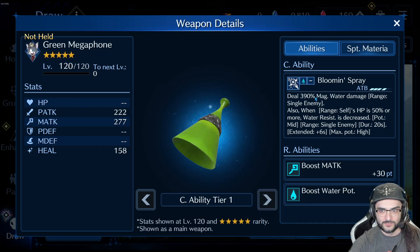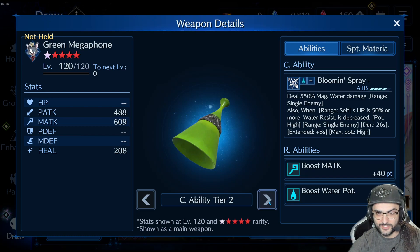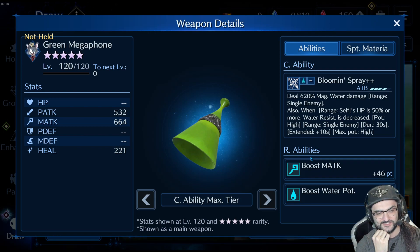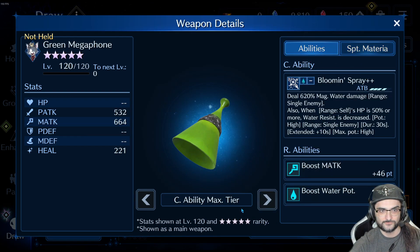Next we got the Green Megaphone. Does the Bloomin' Spray — 390% magic water damage. Also when below 50% HP, water resist is decreased — mid, goes to high. At OB-6, high high high, and at OB-10 high high high with longer duration. This is kind of like Black Whiskers except this actually does water damage and it's the magic version. Minus Black Whiskers you don't have the actual defense debuff, but this is still pretty good. It does water damage with water resist decrease and has water potency and sigil boost. I actually really like this one.